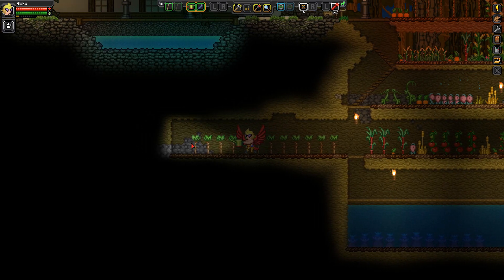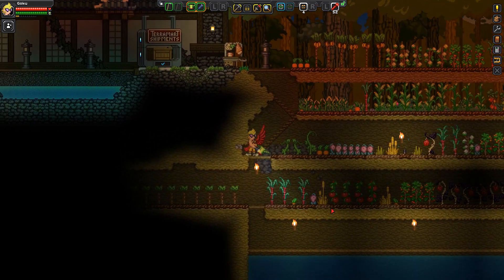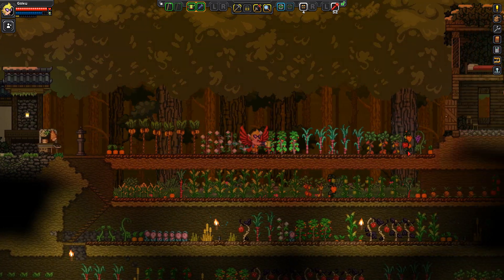Hey everyone and welcome back to episode 54 of Starbound. Last episode, pixel printer hype. I started making all the things in our ship. I got the fire buffaloes — I do not think they have grown yet.